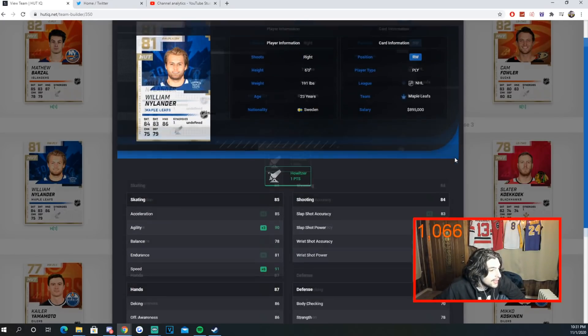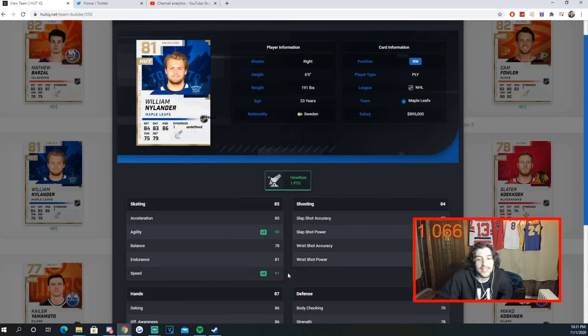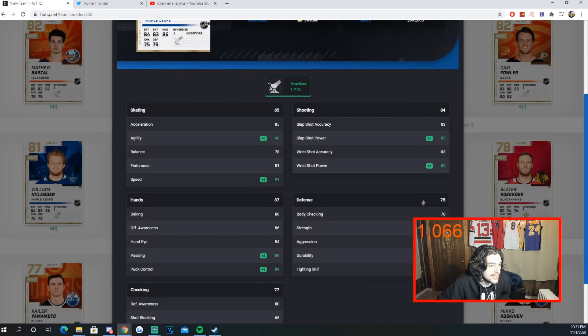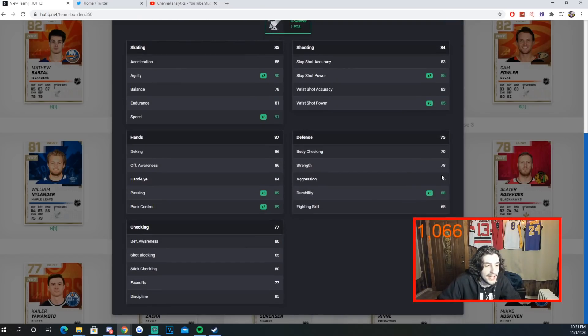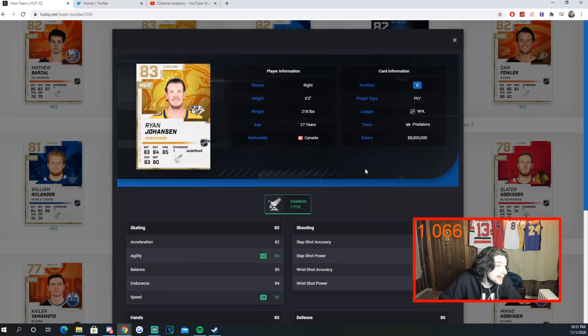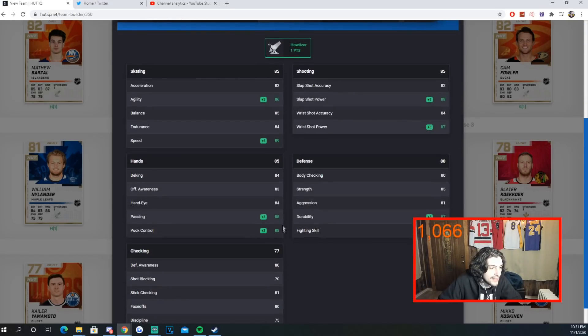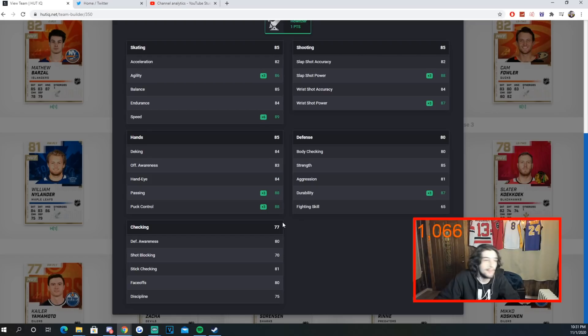William Nylander also has Howitzer. An underrated thing about Nylander is his face-offs — 77, serviceable enough to use at center if needed. He's got 91 speed and shots in the mid-80s. His passing and puck control are 89, and durability is 88. I'm a huge fan of Nylander. He goes for about 2k. Johansson is another Howitzer card — 89 speed, 6'3" 218, shot power at 87, slap shot power at 88, passing 88, puck control 88, face-offs at 80, so he can definitely play center. Johansson is also 2k.